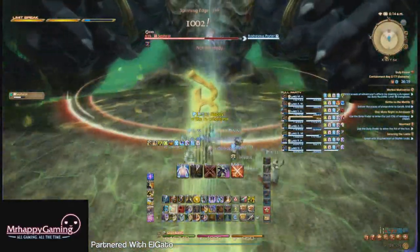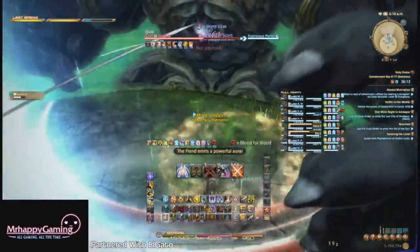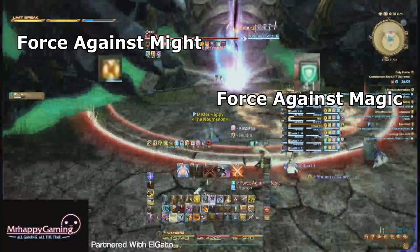So we stack up and move as soon as we see the ground flash, like you see us doing here. After that, he will begin his first set of mechanics. Sephiroth will place "Force Against Might" and "Force Against Magic" on four raid members each. Each of these debuffs are used to counter the next several mechanics of the fight.